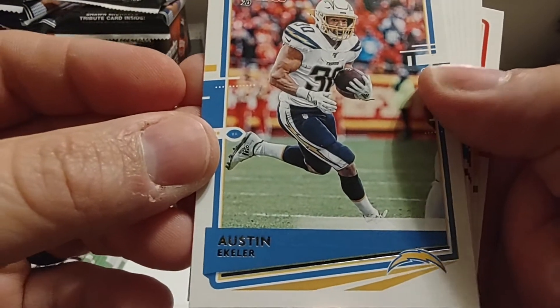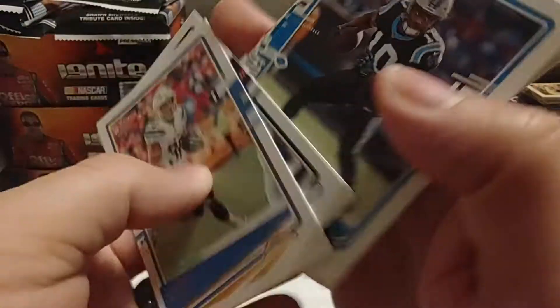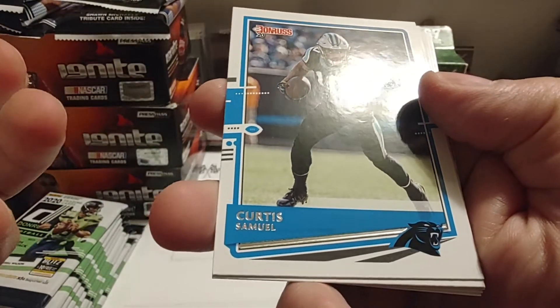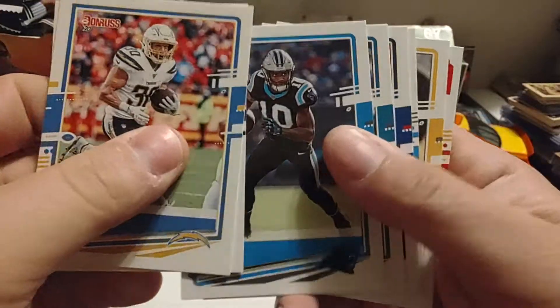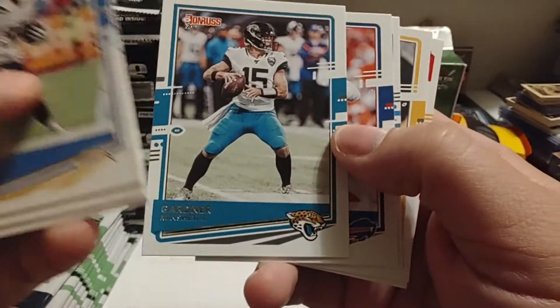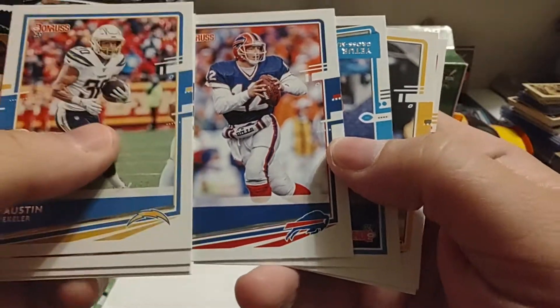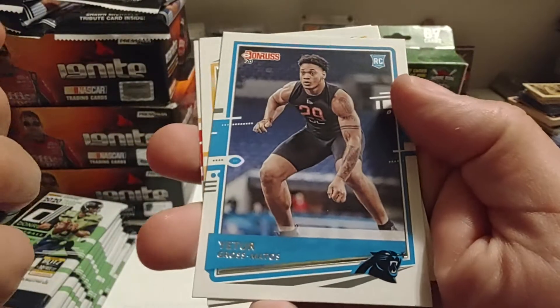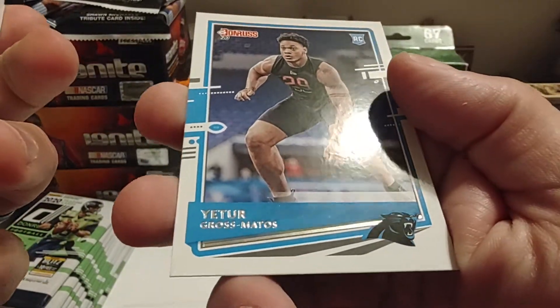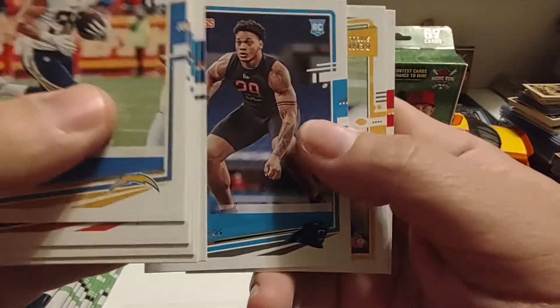So we have Austin Eckler starts off pack number two. We're just going every which way here. Curtis Samuel. Gardner Minshew — we've seen enough of him today; we've got a magnet. Jim Kelly — nice throwback there. I just don't like that the silver's not showing up real good. Maybe if I hold it like that, that'll help us out.